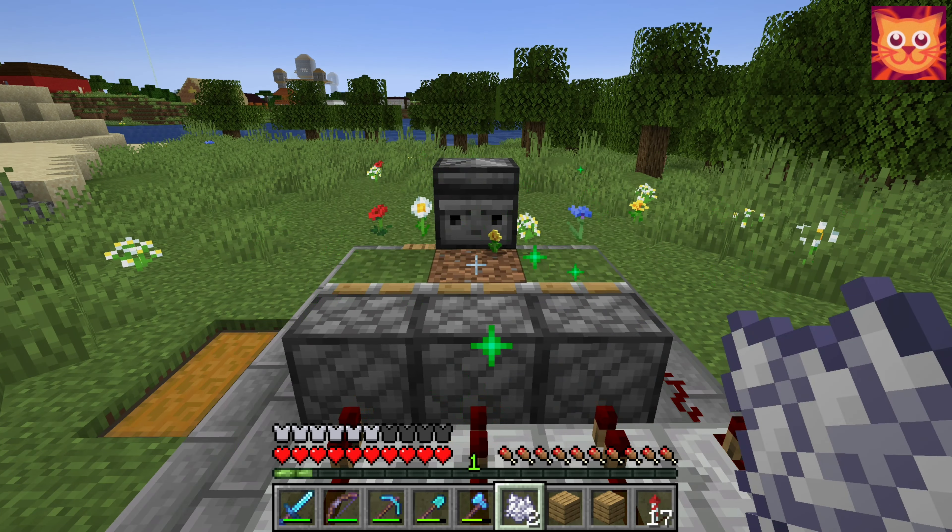Sometimes the grass on the middle grass block disappears. I then have to wait for the grass to grow back, or I can replace the dirt block with a new grass block.